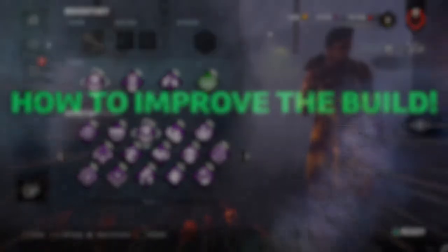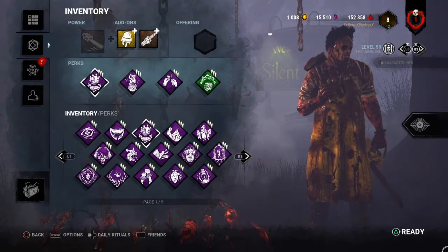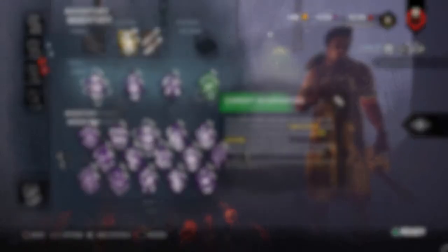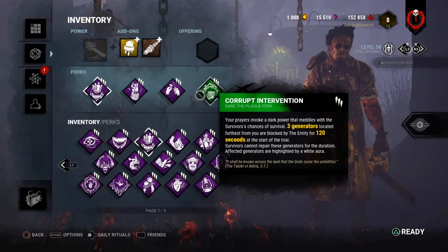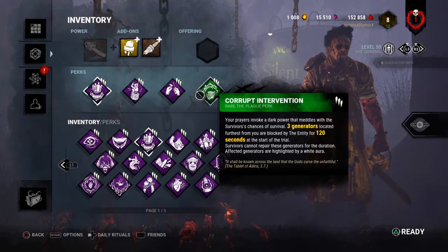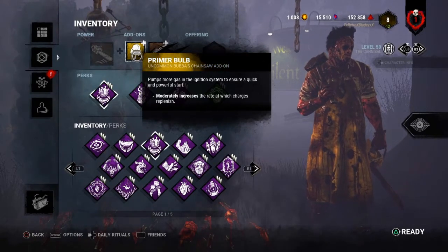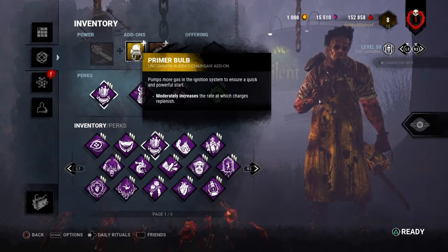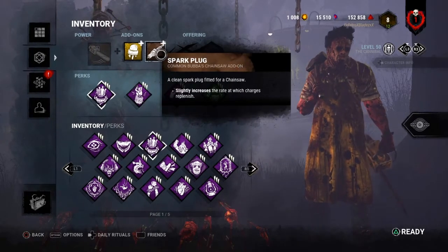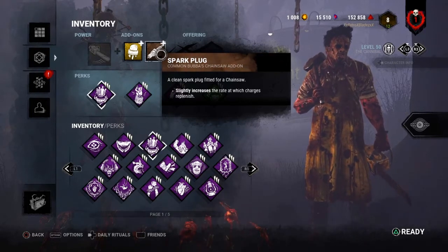Now let's talk about how to improve the build. I swapped out Bamboozle for Corrupt Intervention and added two add-ons — one uncommon and one common. Corrupt Intervention: at the start of the trial, the three furthest generators from you are blocked by the entity for 80 seconds at level 1, 100 seconds at level 2, and 120 seconds at level 3. The uncommon add-on is called Primer Bulb, which increases the rate at which charges replenish — essentially recharging up to 3 stacks. The common add-on does the same but slightly increases charge replenishment. They're stacked together, so it's all combined. That's the whole improved build.